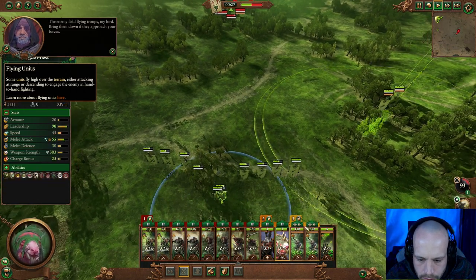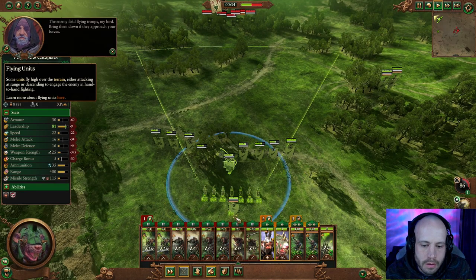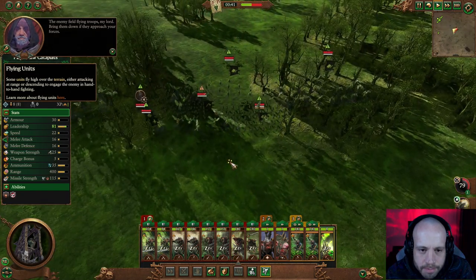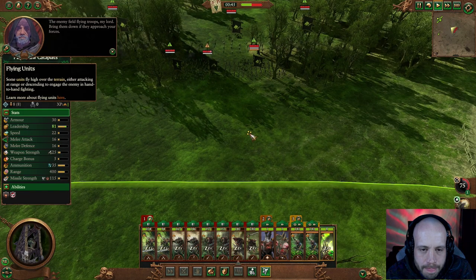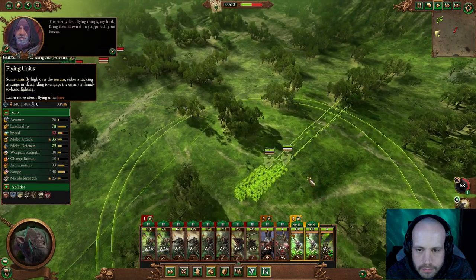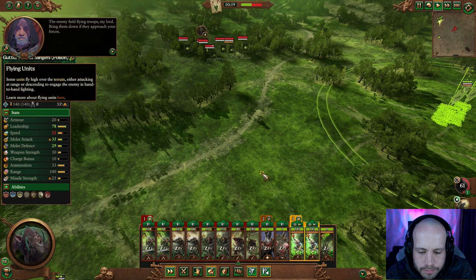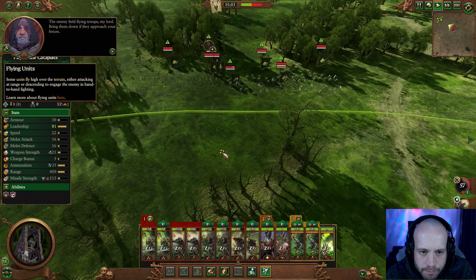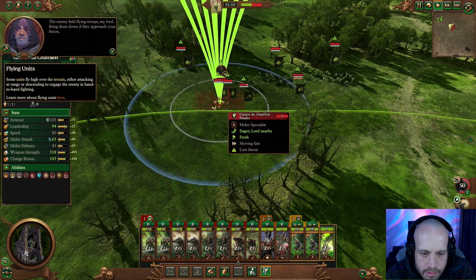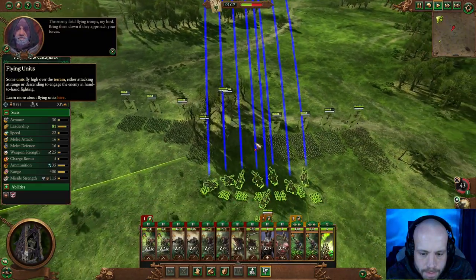Break through! You guys are moving pretty fast. Flying units don't really help — just holding station there. Eshin Slingers! Come on boys, a little bit further forward. Keep going. Start shooting.